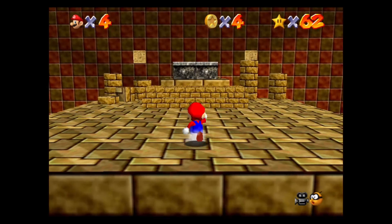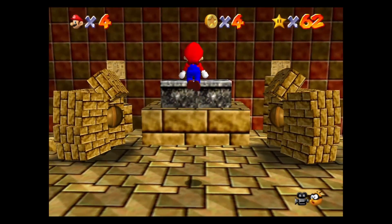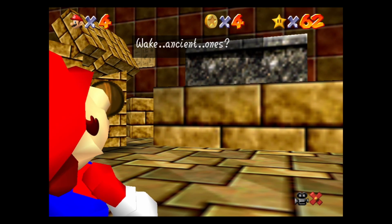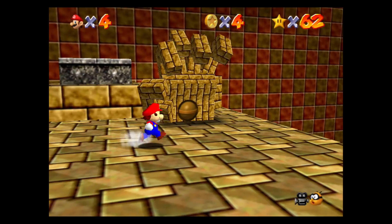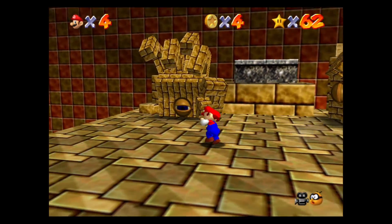When we drop down, we'll be confronted with a bit of a sarcophagus situation here. And the sarcophagus will turn into a boss who says: 'Who walk here, who break seal, wake ancient ones. We know like light rumble. We know like intruders. Now battle hand to hand.' This is a boss by the name of Iroch.